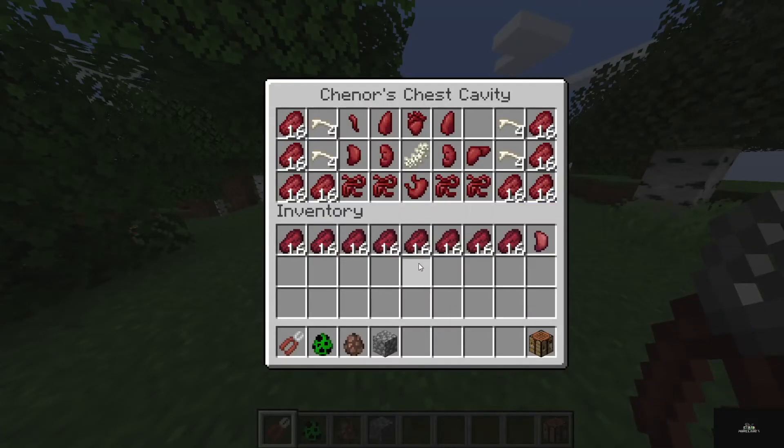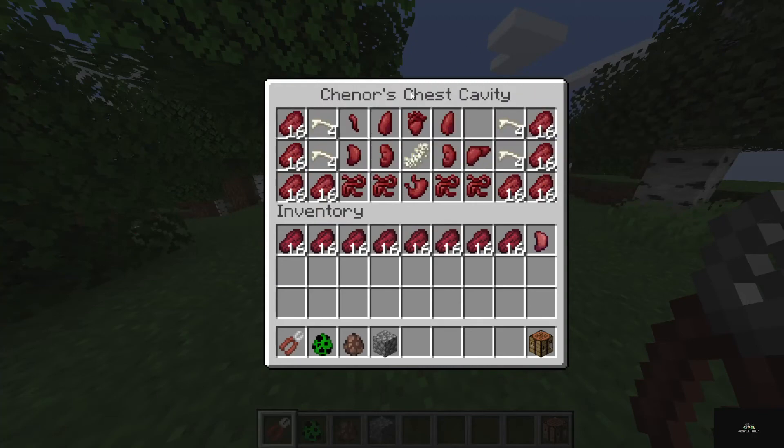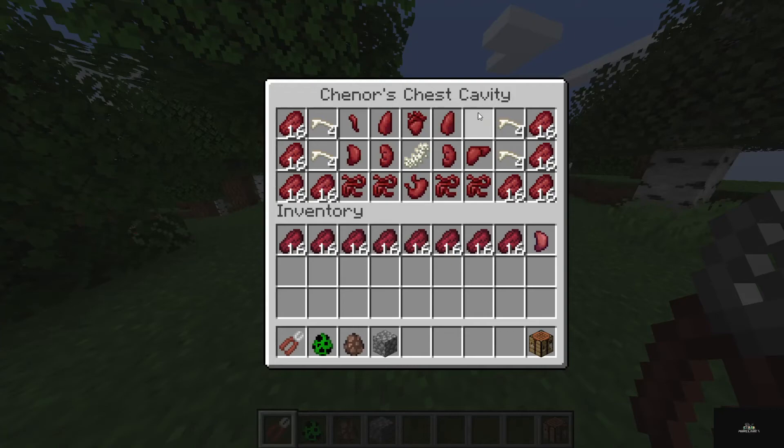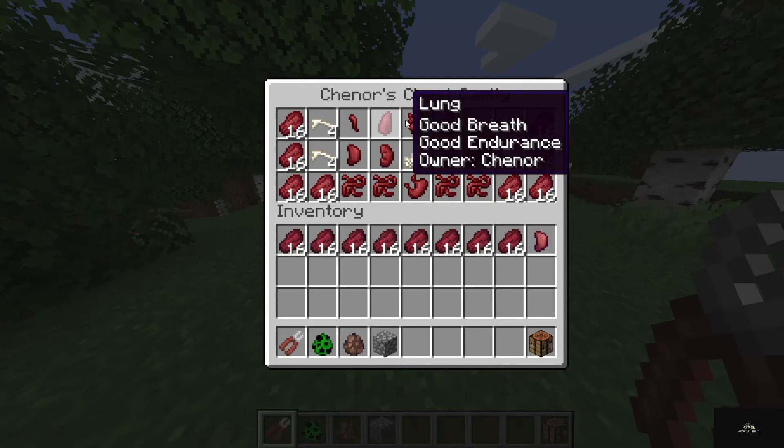If you right-click when you have the chest opener, you'll see this. Maybe you'll have another Apidex over here — I didn't spawn with that. And as you can see: muscle, muscle — this is all what you spawn with.